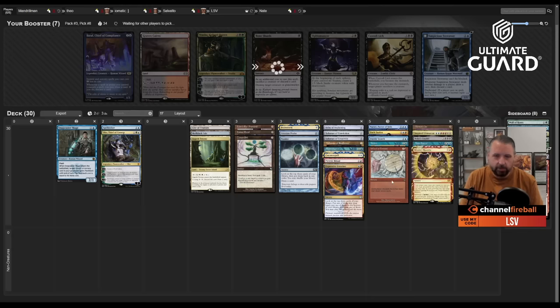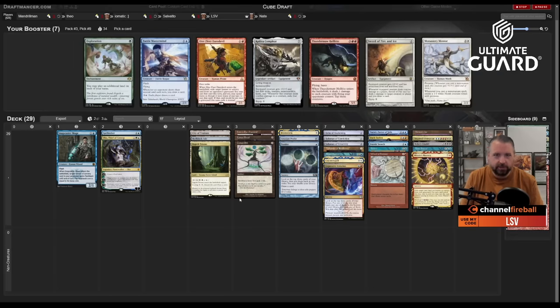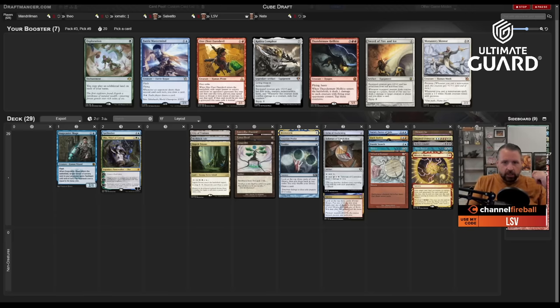Helm of Awakening — what's it good with? Frantic Search and Time Spiral obviously, and it's good at setting up Brain Freeze. Pyretic Ritual is hard to justify. Would I play Exploration? I think it'd be really good, but my main issue is reliable early green — I have one green Talisman, a Zagoth Triome, and Oko. The other option is to hate Thundermaw Hellkite or Faerie Mastermind, which I won't play either. Taking Thundermaw.